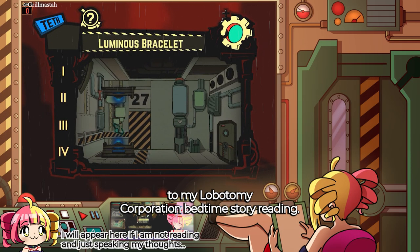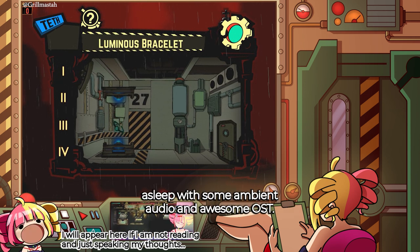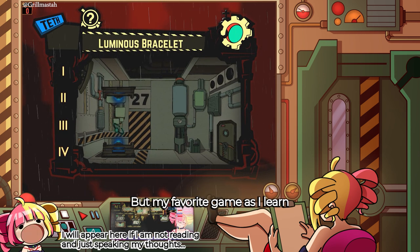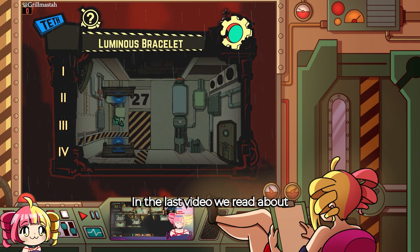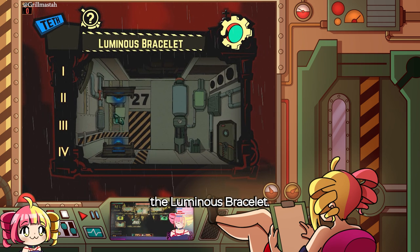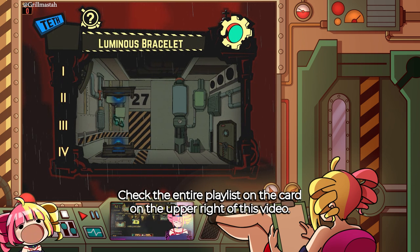Welcome or welcome back to my Lobotomy Corporation Midtime Story Reading. This is Hitori and I will be helping you fall asleep with some ambient audio and awesome OST from my favorite game as I learn more about Lobotomy Corporation's abnormalities. In the last video we read about the Scorch Girl. This time we'll be reading about the Luminous Bracelet. This is now the 36th abnormality you have read about. Check the entire playlist on the card on the upper right of this video.